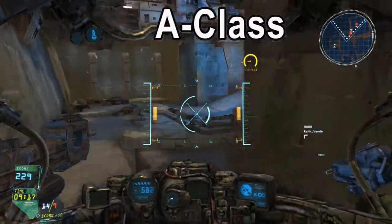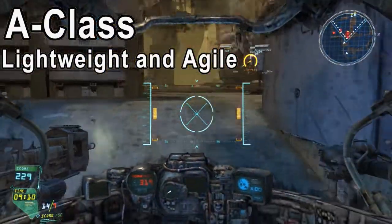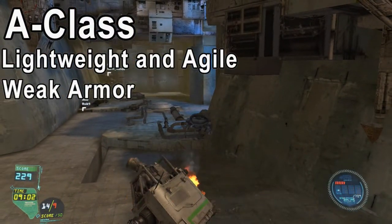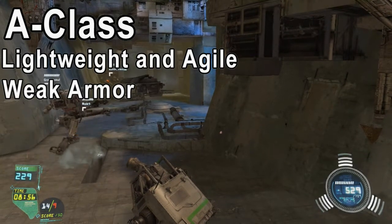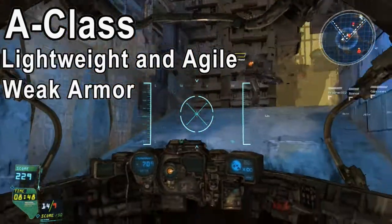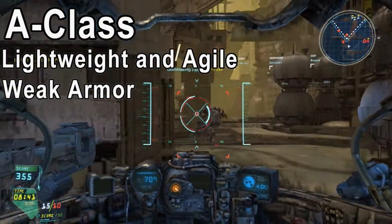Starting off with the A class mechs, these are very lightweight and agile which makes them an ideal mech for hit-and-run type combat. However, their armor tends to be very weak so you need to be able to dodge the enemy projectiles and bullets. This does take some practice and skill — not so much the dodging itself, but actually maintaining your aim on the enemy target while you're dodging. Because otherwise you're very likely going to get killed, so you need to dodge and still be able to shoot at the enemy. Otherwise it's kind of pointless.